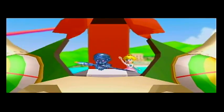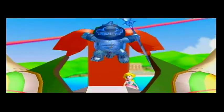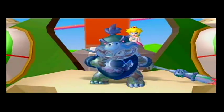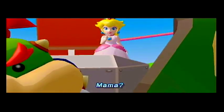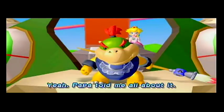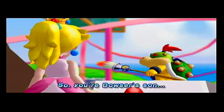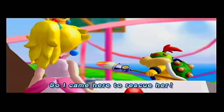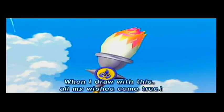Mario! Nooo! Leave my mama alone, you bad man! I won't let you take Mama Peach away! Mama? Mama Peach? I'm your mama? Yeah, Papa told me all about it! He told me my mama got kidnapped by a bad man named Mario! So you're Bowser's son? So I came here to rescue her! So the graffiti — that was you?